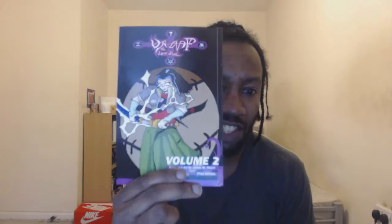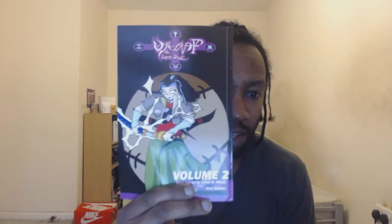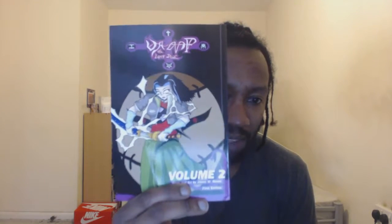What do we have here guys? This is Van De Losso Volume 2, first edition. The privileged get the first editions and I am one of the privileged, so I get the first edition. This is Van De Losso Volume 2, and as we can see this time around we have Jess on the cover using her psychic ability on her sword.